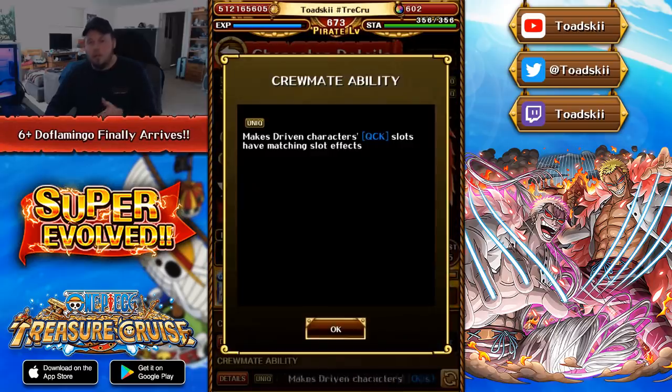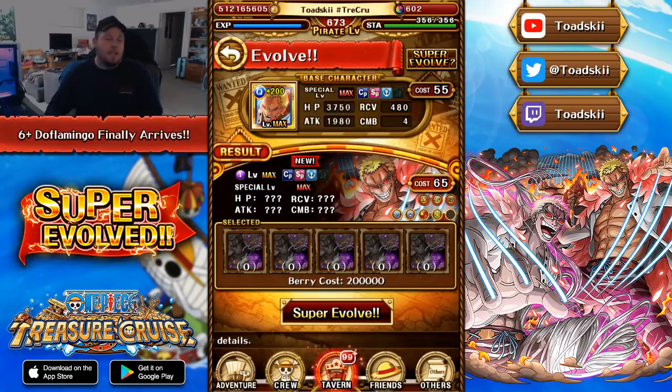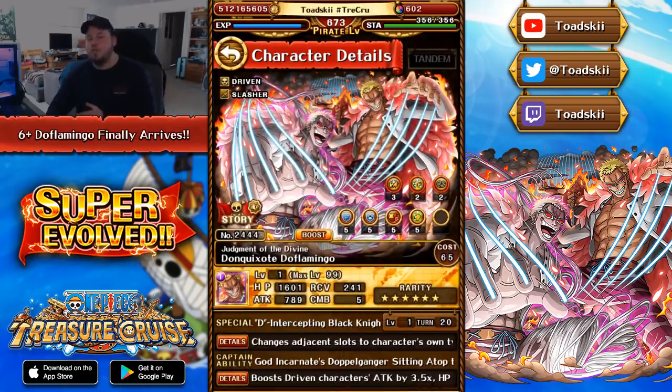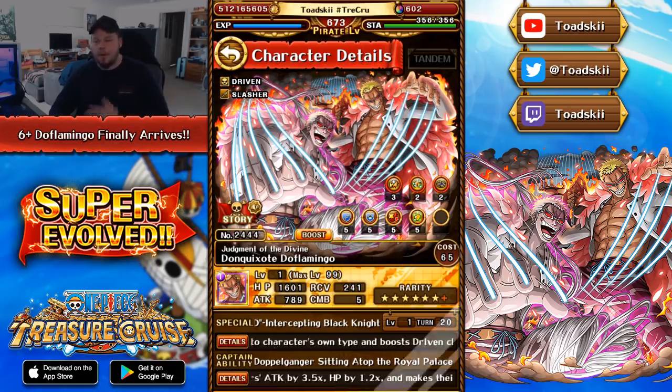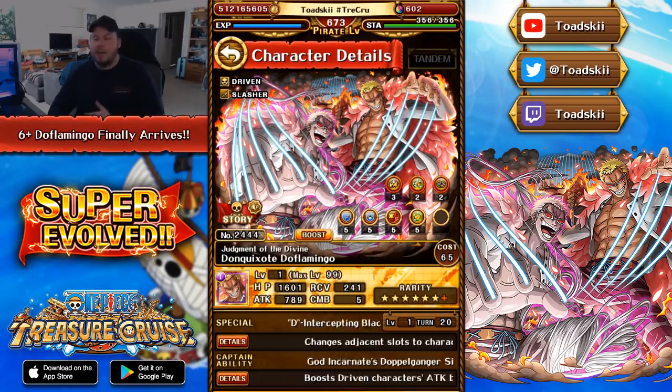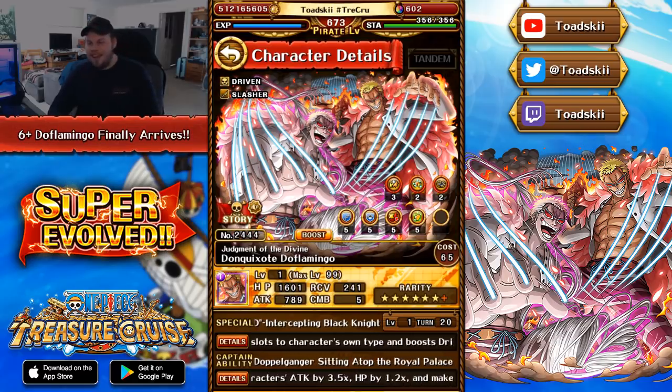He also makes Quick Orbs beneficial for your Driven Team, which is really nice. A lot of people expected that when he got his Super Evolution that would also be changed. Unfortunately it is confirmed that when he Super Evolves, the Sailor abilities actually don't change — he will still make Quick Orbs beneficial to your Driven Team, and if he has a Quick Orb and you hit a Perfect, you keep it for the next turn. It's very odd for an Int character to see that.